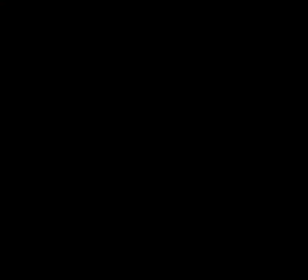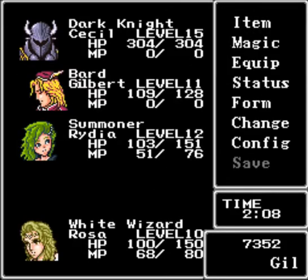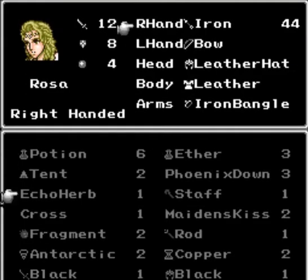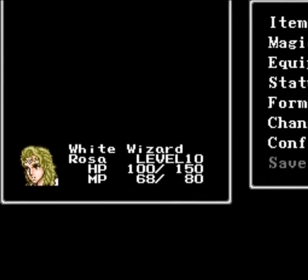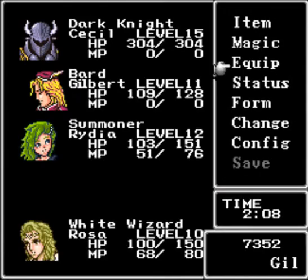We got holy arrows. That's a pretty good type of arrow for Rosa, because they're holy element, and those gargoyles could be weak to holy. So it's a pretty good idea to pick those up. Let's equip them right away — it actually raises her attack.